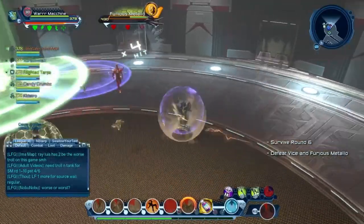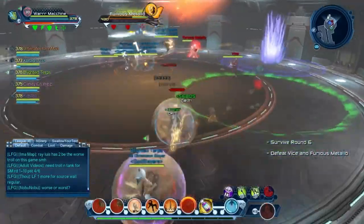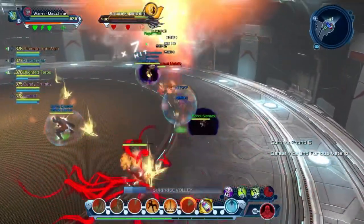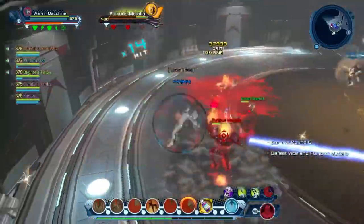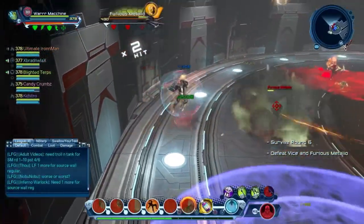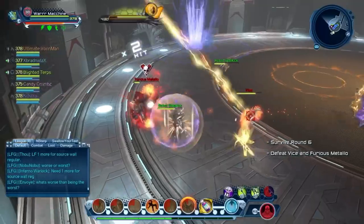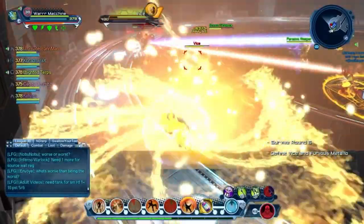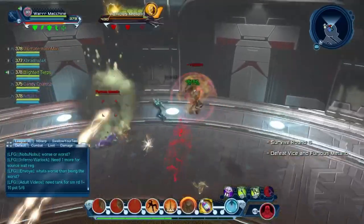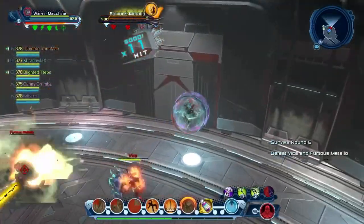Knock Metallo out of his moves — Ultimate Iron Man helped with the launch there too. Blue pools are going to start spawning on the floor from round six onward, so make sure to avoid those because they do a lot of damage in any role. Vice runs around a lot so I just have to keep pulling and taunting him. His charge mechanic targeting players is something I can't fully stop.